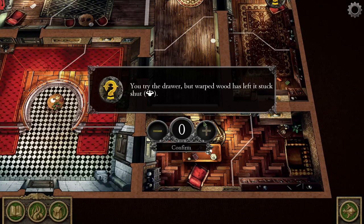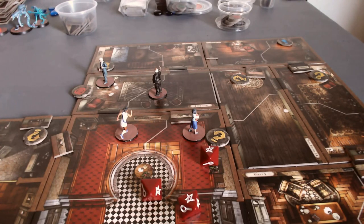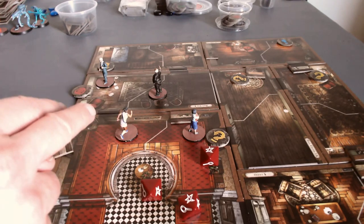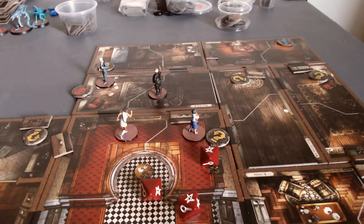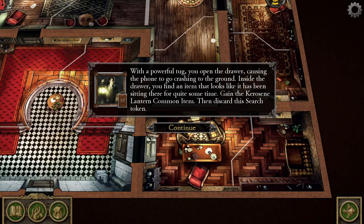'You try the drawer, but warped wood has left it stuck shut — a strength roll could force it open.' Meme has some interesting cards including the cigarette case which lets her convert a clued die once per round. Just two successes — she's already granted Rita the re-roll so she cannot re-roll again. Charlie only affects his own rolls. So two successes: 'With a powerful tug you open the drawer, causing the phone to go crashing to the ground. Inside the drawer you find an item — gain the Kerosene Lantern common item.'